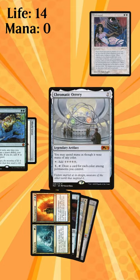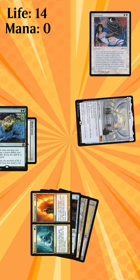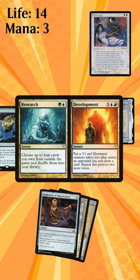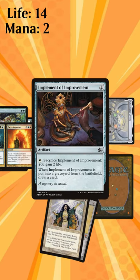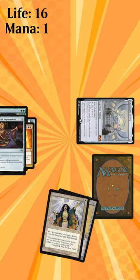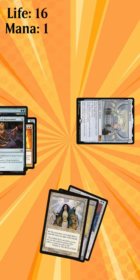After that we'll cast Chromatic Orrery and then tap it for 5 colourless. Next, cast Research and choose to put Sharazad from outside the game into our deck. Then play and sacrifice Implement of Improvement to gain some life and also draw Sharazad from our deck.